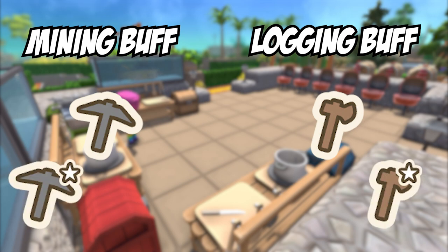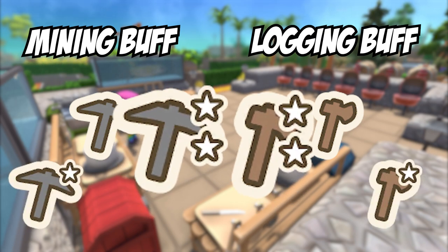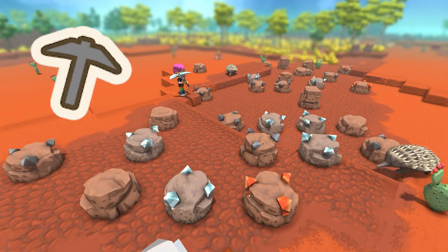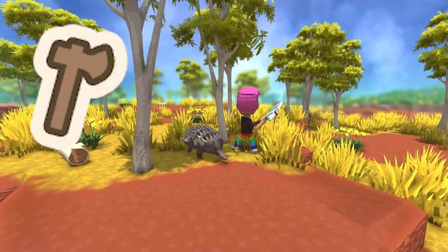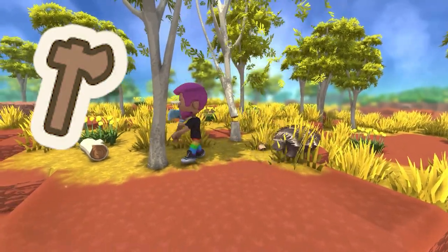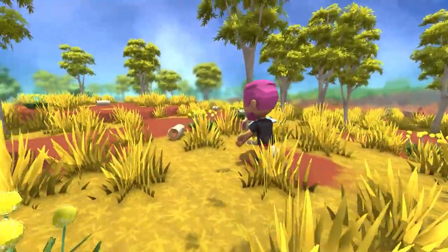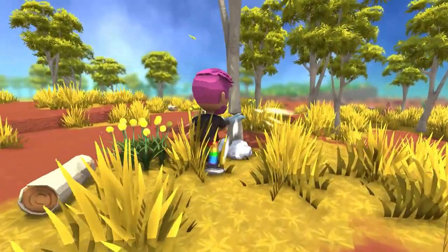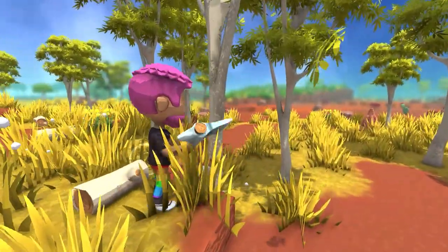Two buffs that are really utilitarian when building your island are the mining buff and the logging buff. You can have a level 1, 2, or 3 buff on these, and the top tier actually increases how much damage your equipment does to that target. The mining buff increases damage to stones and metals, and the logging buff increases damage to trees — so you can cut down hardwood trees faster or mine metals more quickly. These buffs can really improve your play within Dinkum, and if you want to know which foods are good for these buffs, hang around to the end of the video.